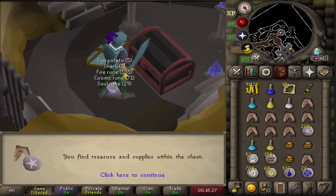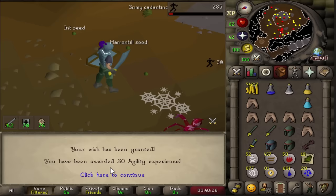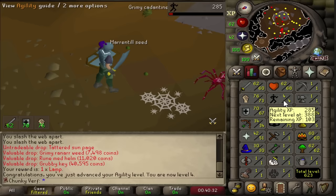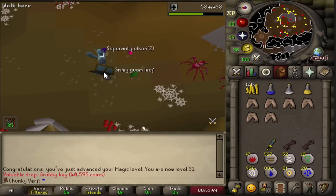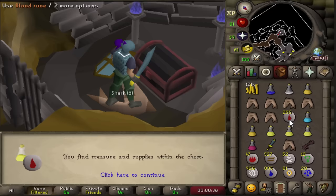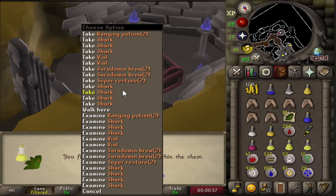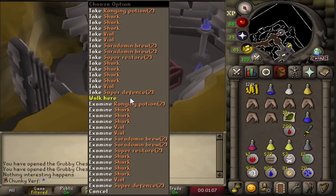The unfortunate part is that we are wasting all of these good supplies because I cannot keep them as an ultimate ironman. We got an XP lamp during spiders for four agility - one level to go and we can start lamping hunting, because I need five agility for the agility course west of me. We got two more keys and opened them - got a super restore and a Saradomin brew, so we now have one super restore in total, which is not enough. We got seven keys in around three or four hundred kills, then finally opened two prayer pots - we have two and a half potions now, which I think is enough to kill the Shaded Beast.